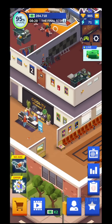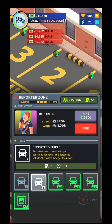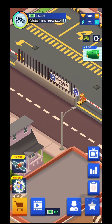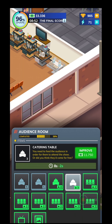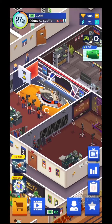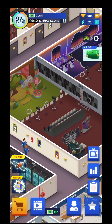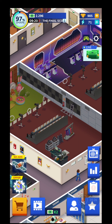Over here is the parking lot, which I need to improve. There's also the audience room - basically civilians come here to participate in different kinds of shows on different stations. For example, in the Happy Garden show you have an audience that claps and stuff like that, so you need to welcome them when they arrive.